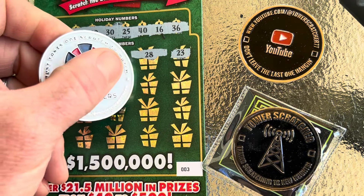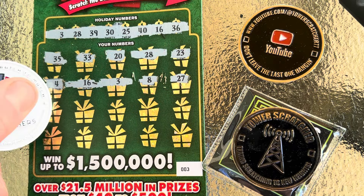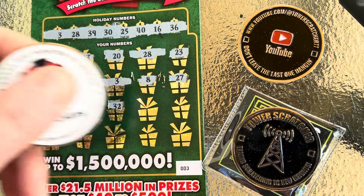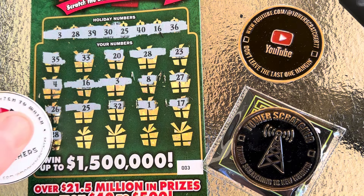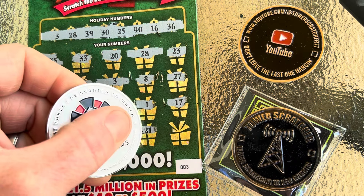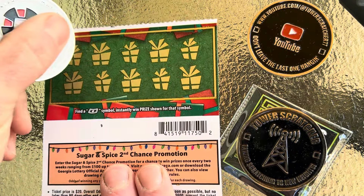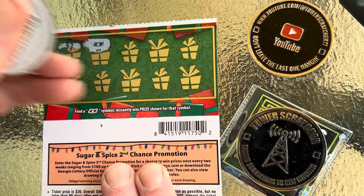Continuing on ticket three — 8, 27, 25, 28. That's another match — four matches. 32, 1, 17, 28 — another match! 29, 10, 21, and 12. We have five matches on the front! Let's see if we can get float notes on the back. And look at that — we got a float note! And another float note! And another float note!